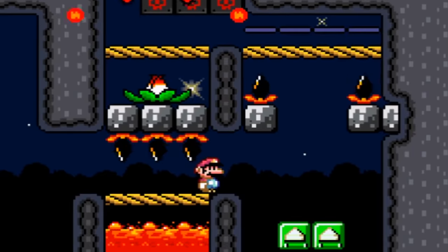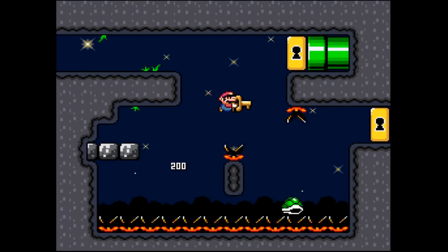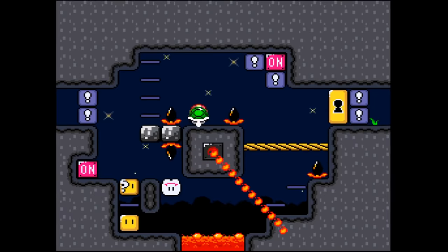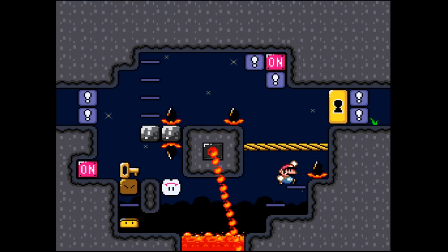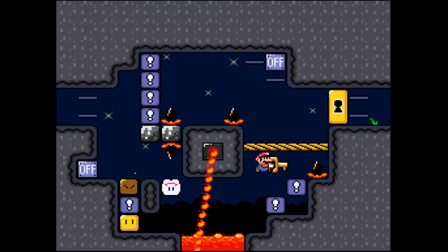One by One shows off these rocket platforms that launch you high into the air, as well as the fact that keys can be used for more than just secret exits. This doesn't really make a return or anything, but I just love this screen — Juz Cook dubbed it the Clock Room. Single screen puzzles do come back in a later stage though, put a pin here.